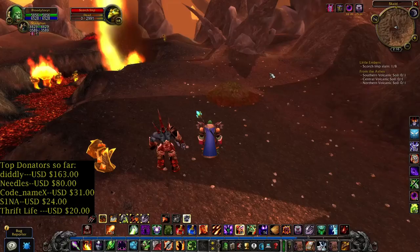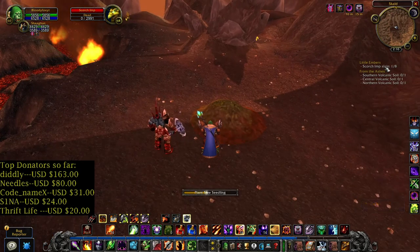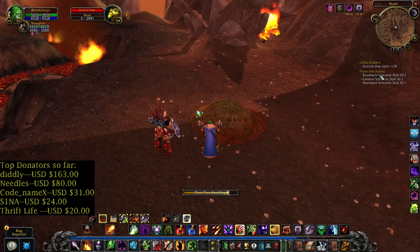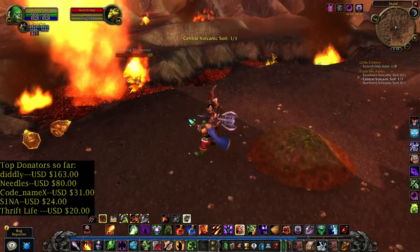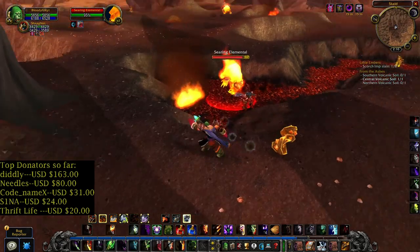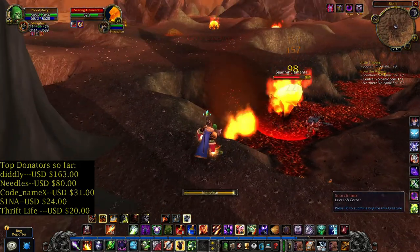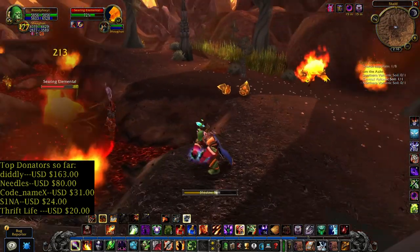Scout location on the map. I'm doing 2 quests here: Scourge Imp — Little Embers and From the Ashes. Central Volcanic Soil. Also need to kill a lot of these elementals — they are immune to it. Let's try to cast... yeah, immune. Fire elementals.